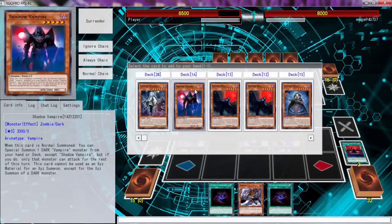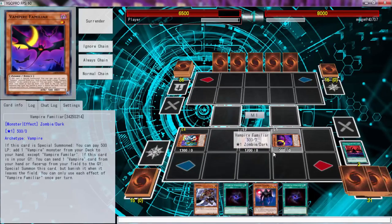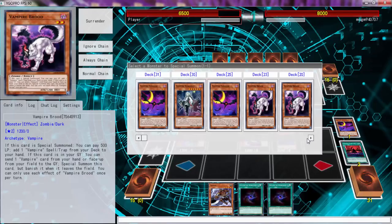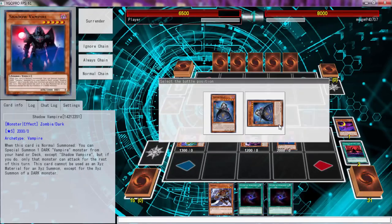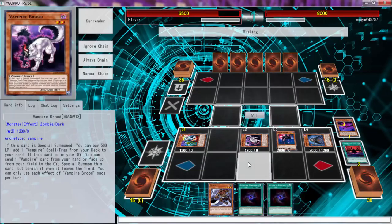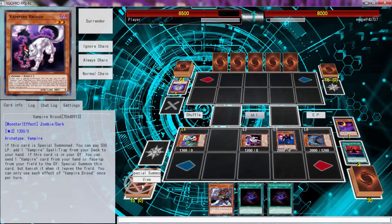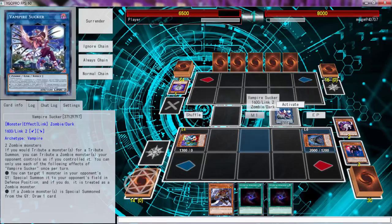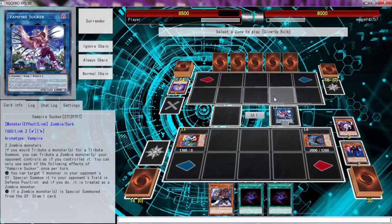Let's start off this way and get us a Shadow Vampire. What really sucks is that we have to pay all these life points — it's just not good for us. We're gonna start with Grace, send something to the graveyard which is gonna be a monster, because we want to get Sucker's effect off for free. Sadly there's nothing I know of that we could play monster-wise that gains life points back.